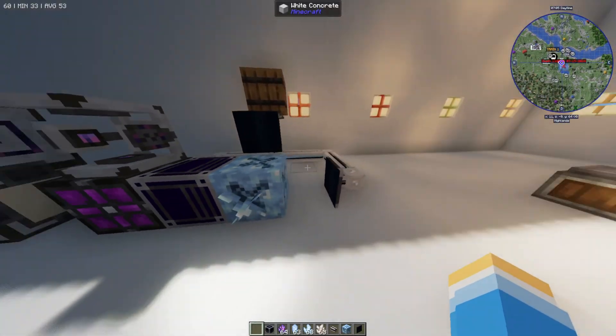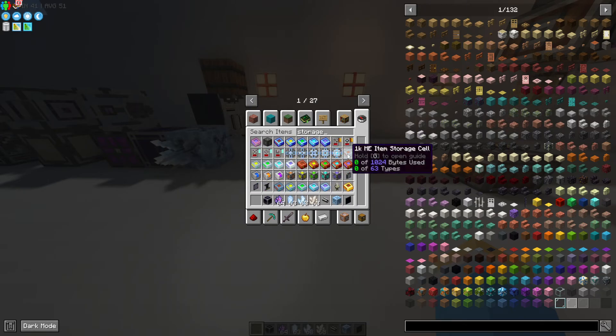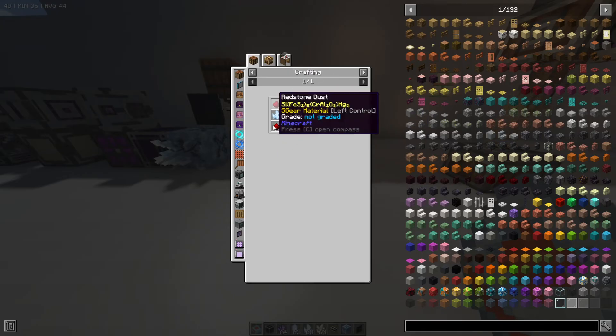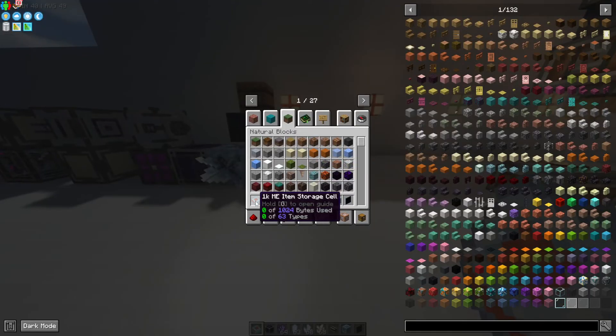Now that we've covered how to get the resources, let's talk about how to digitize your storage — which is probably why you're here. We first need to get ourselves some storage cells. Storage cells come in different sizes starting at 1k, going up to creative, and the bigger they are the more they can store.